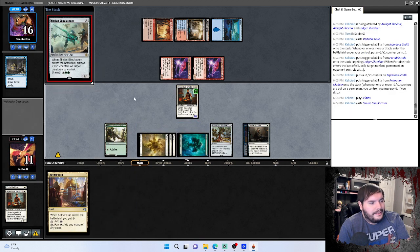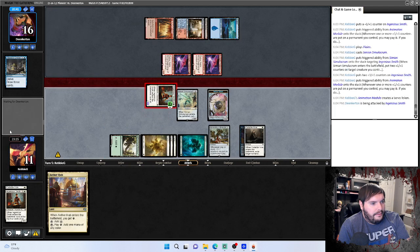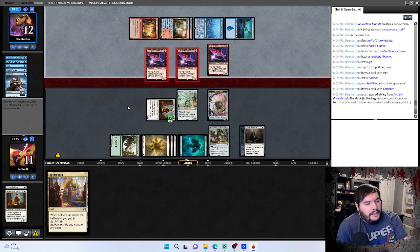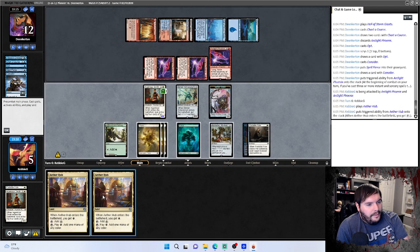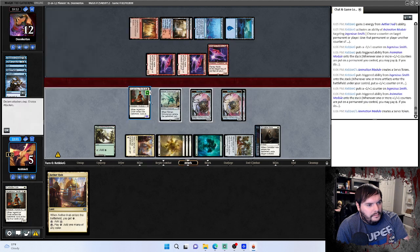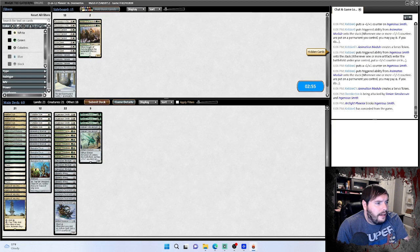Play Simulacrum — put counter, counter. Now we're gonna make one, hit you down to 11 or 12. Another Phoenix in the yard. Opt hits us with two. Playing a little conservative, seems reasonable — down to five. We draw a flipping land, that sucks. Grow them, make another counter, attack — even though we're dead. Takes two down to 10 and we're dead on the backswing.